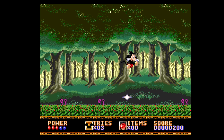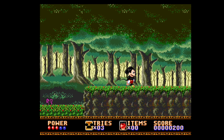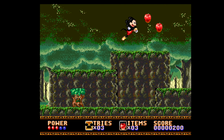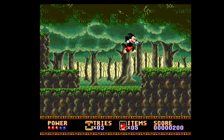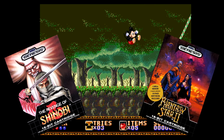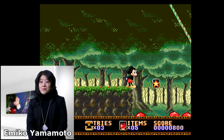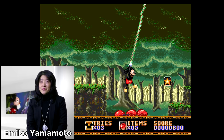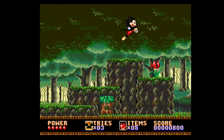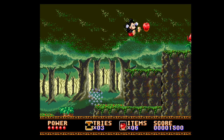Castle of Illusion originally was released at the very end of 1990 in both Japan and North America, with other regions getting it in early 1991. It was developed internally at Sega R&D 2, which was later rebadged as Sega CS and responsible for a ton of the most popular games across the SG-1000, Master System, and Genesis. The main game designer was Emiko Yamamoto, who was part of nearly every decent Disney game Sega made back then, including the 8-bit Castle of Illusion, Quackshot, World of Illusion, Land of Illusion, and Deep Duck Trouble.